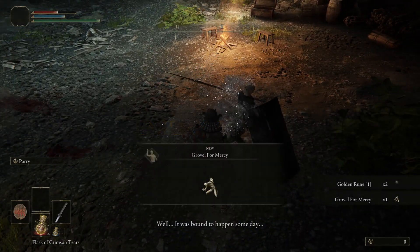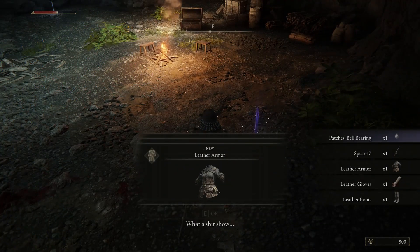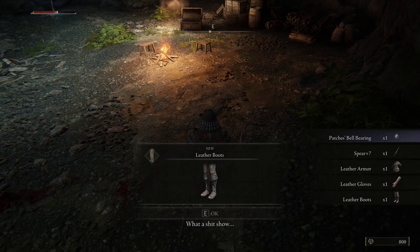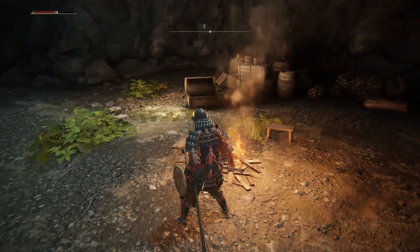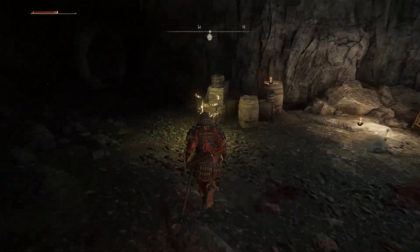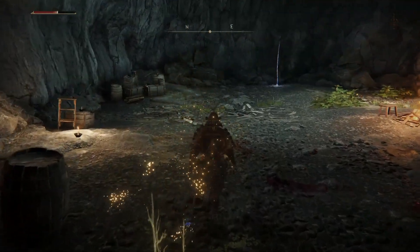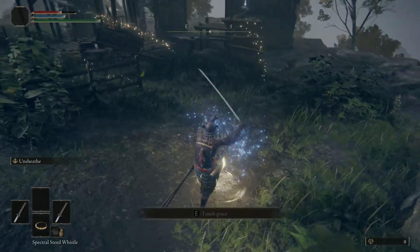Here you have two options. You can either kill him, or at around 50% he will surrender and offer to sell you things. But if you kill him he will drop the Patches Bell Bearing. This is what I usually do — you then take that to the Table of Lost Grace and turn it into the Twin Maiden Husks and you'll be able to purchase Missionary Cookbook Volume 2, which will allow you to craft the Golden Pickled Fowl's Foot.